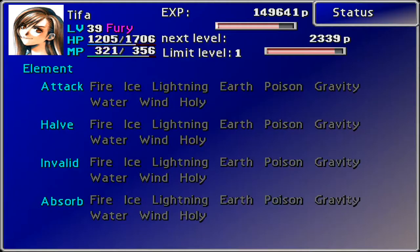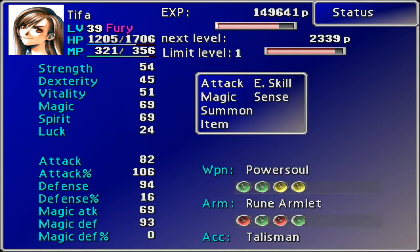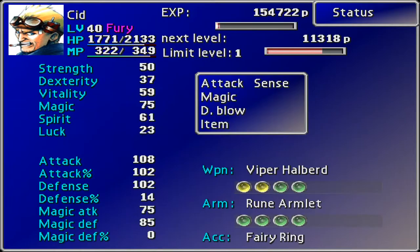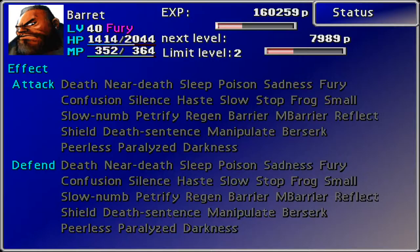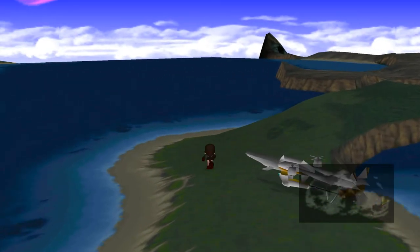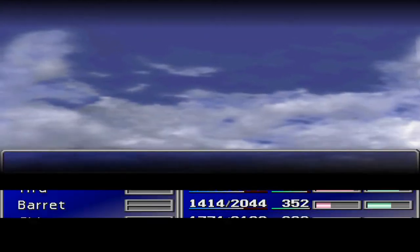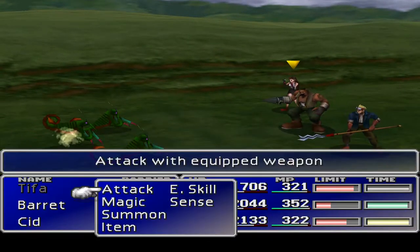We don't absorb anything and we're not immune to anything — that's quite weak. What about Cid? Darkness and poison, okay, we knew that. And nothing. Well, we'll see what we find. I don't even know what the guys are here. I said I did some research but I kind of perused through some stuff without actually really reading too much into it.